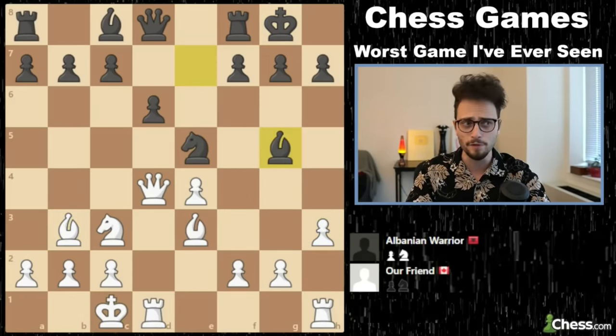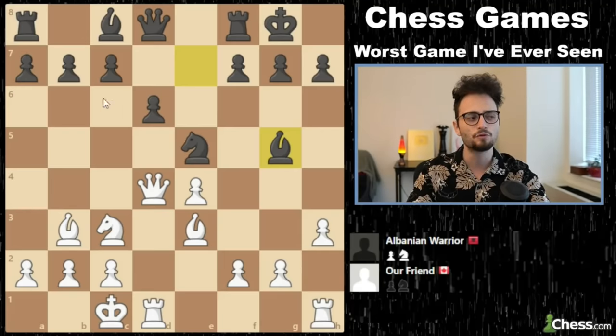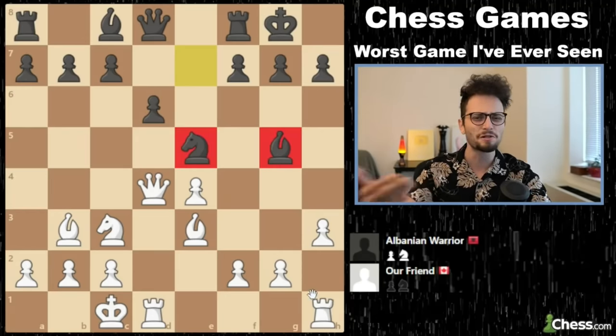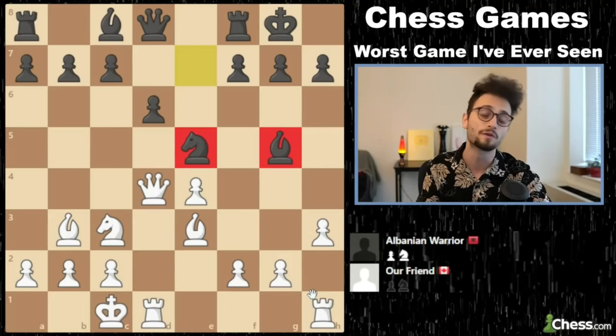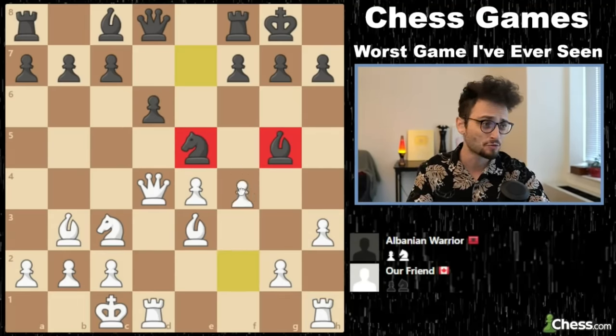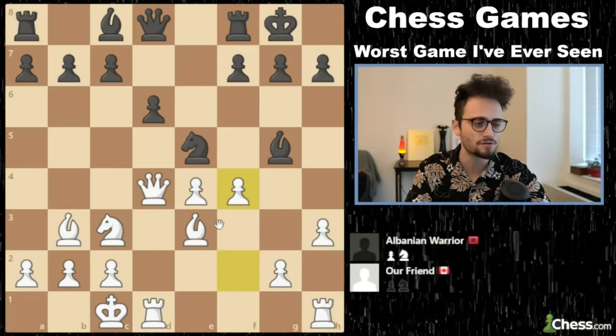Knight E5 here, bishop G5. Now, bishop G5 is simply a terrible move because, due to black's lack of space with the pawns, black is now trying to play with the pieces. You cannot just play with pieces — your pawns need to determine how much space you have and what squares you can fight for. Bishop G5 just loses the game to F4. Black would have to basically find knight C6 here. It's just really bad.